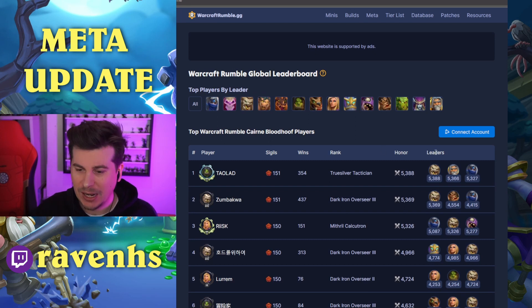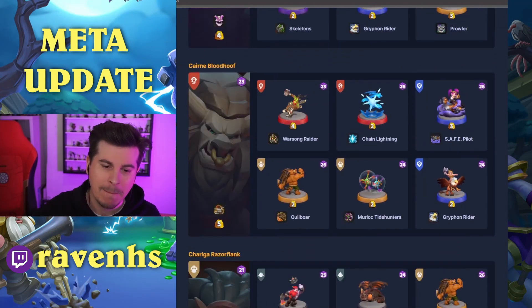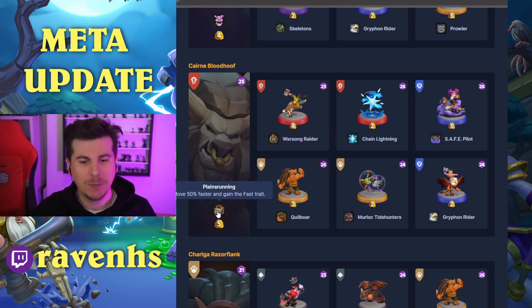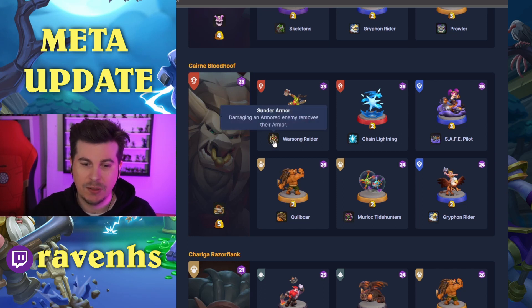Now, one of my favourite heroes: Cairn Bloodhoof at 5.4k rating. Cairn with Plainsrunning — move 50% faster and gain the Faster trait — so Cairn starts to really leg it across the screen. Warsong Raider with Sunder Armor, which removes armor from any Armored enemy when damaged.